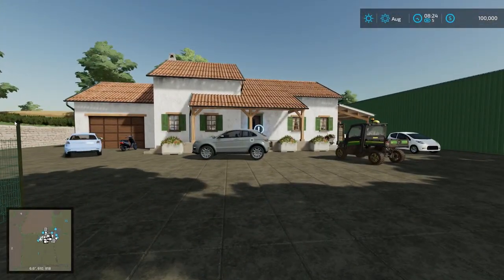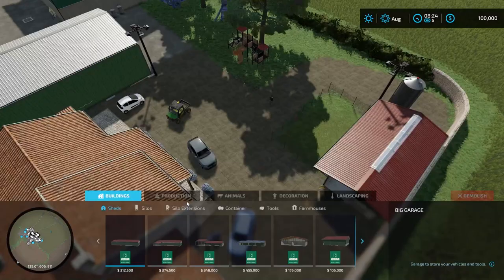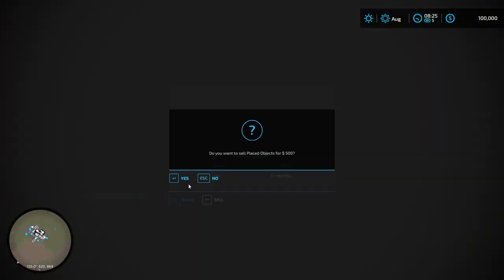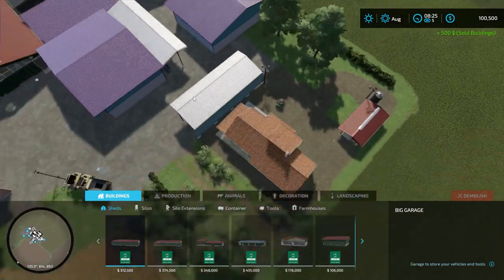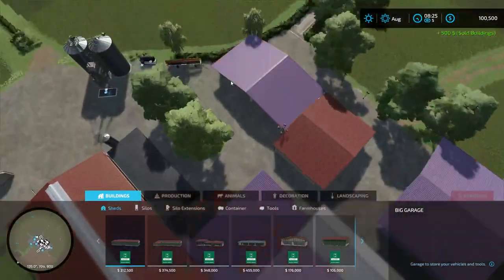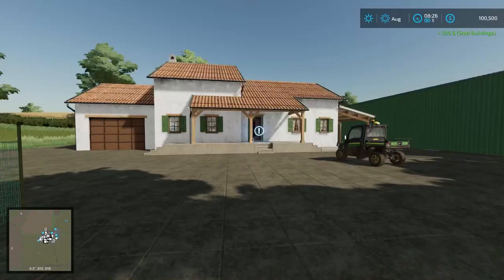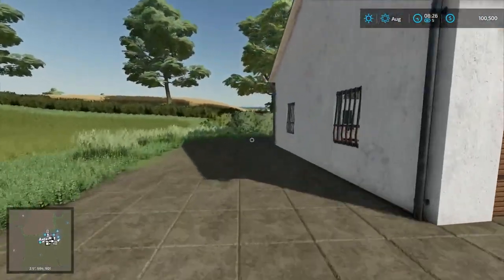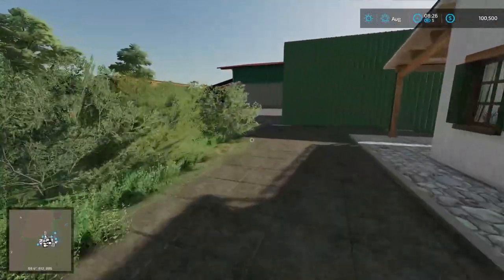There's some junk around the farm, but they said it was all sellable — placed objects. I accidentally sold all those little things when I tried to get rid of just one. Be aware of that — I got rid of all the different junk around. Apologize for that; I thought I was just going to remove the one highlighted item.